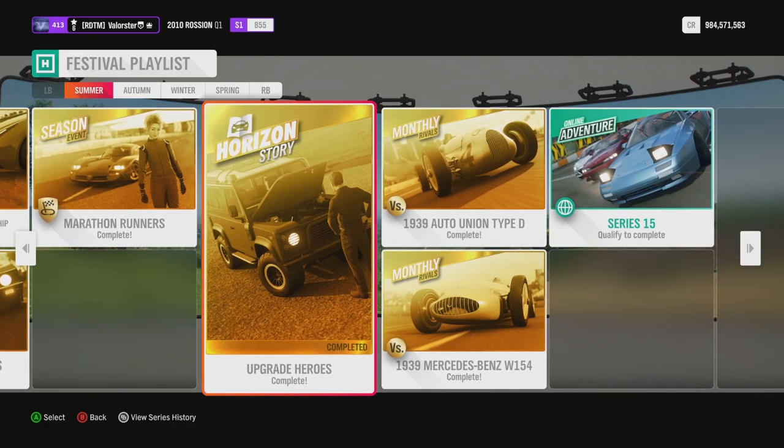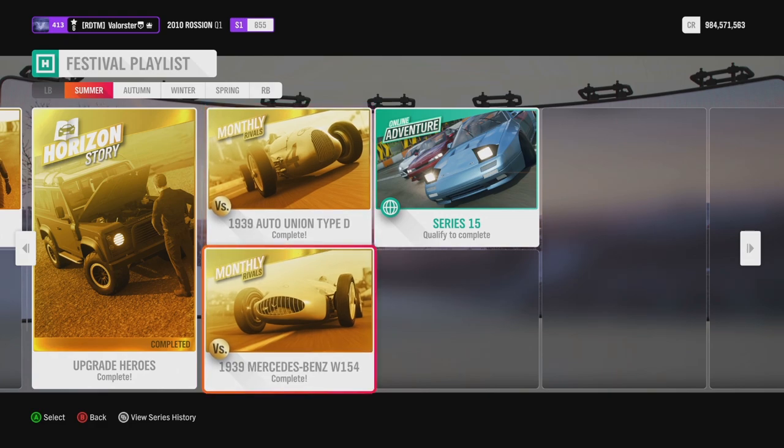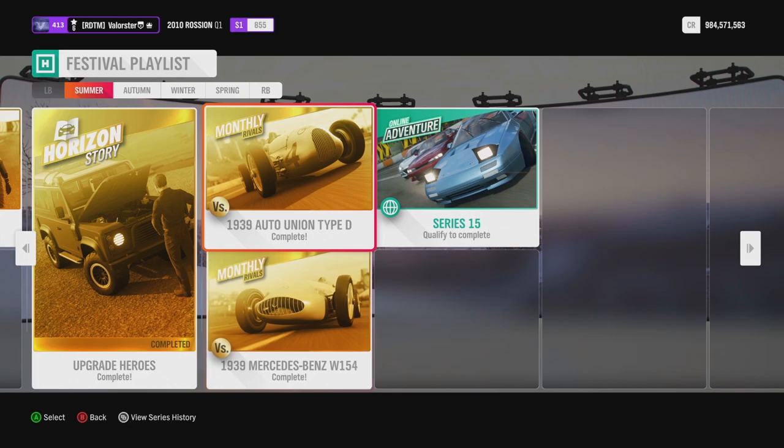We have the Horizon Story — I posted that video earlier today from the update, so you can see how I did it. We also have two monthly rivals. If you don't really care about monthly rivals, just put your filter on everyone or your friends, take the lowest time in the list, and do a lap without hitting a wall.